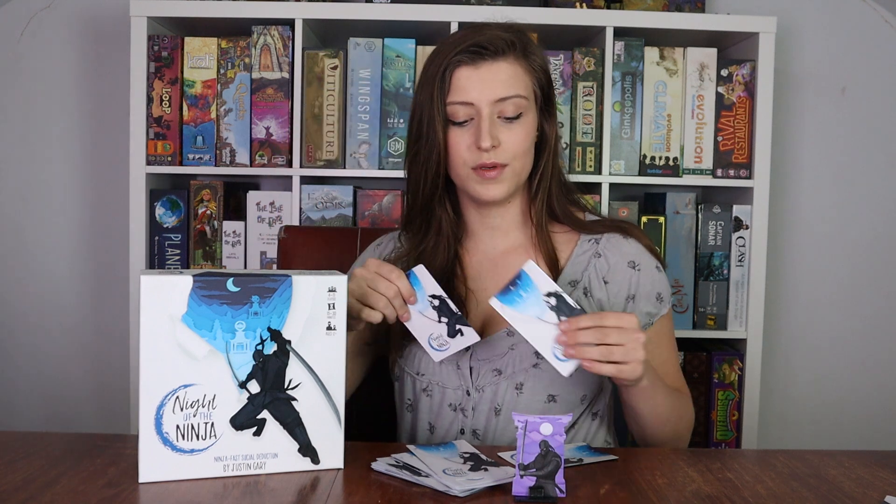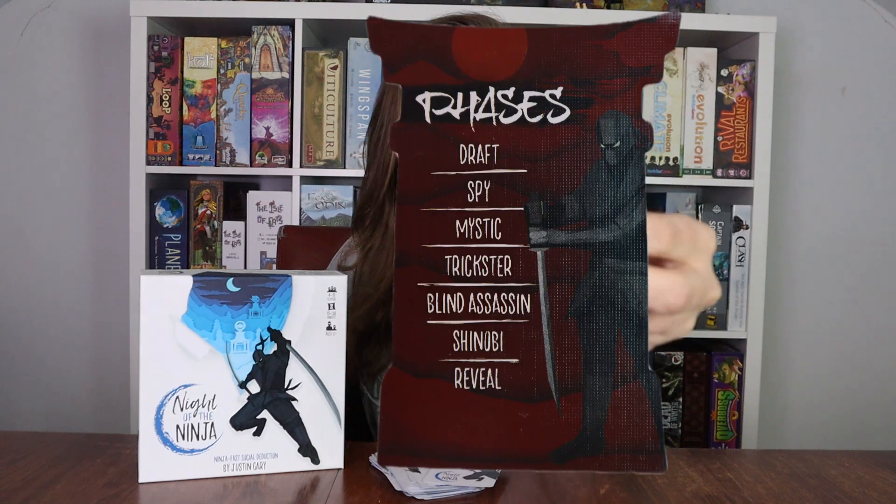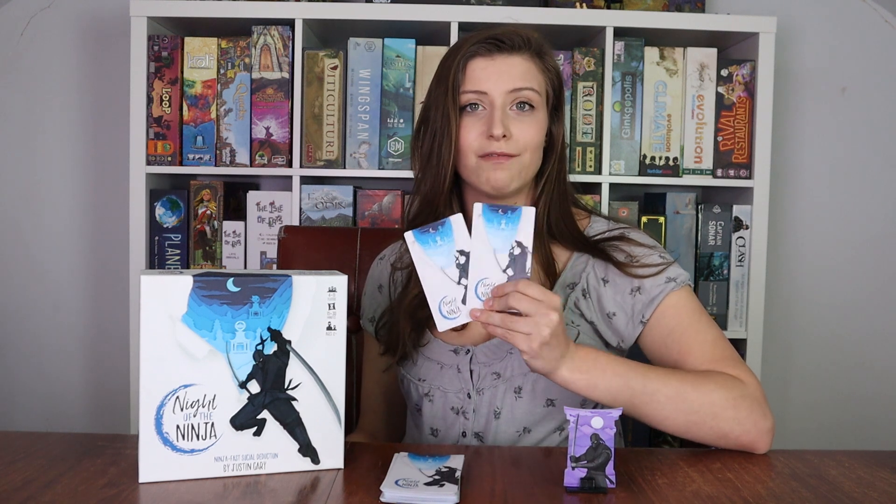The first thing that happens is a card draft. Every player will grab three cards, look at them, take one, and pass the other two to your left. Then the player on your right will pass you two more, you take one and discard the other. Everyone will then have two action cards which they can use in the round to find out information and affect gameplay. This token represents your life — after you die you flip it over so everyone knows who's still alive, and it also serves the dual purpose of highlighting the phases of the game, which is just the order in which the cards get played.